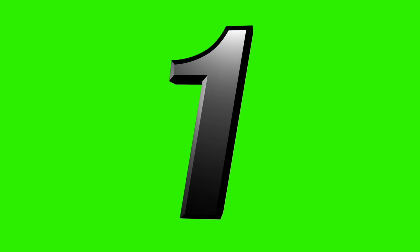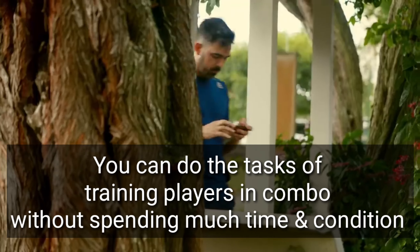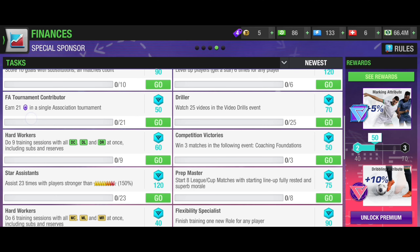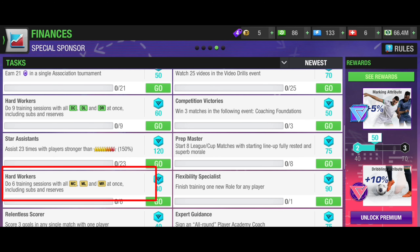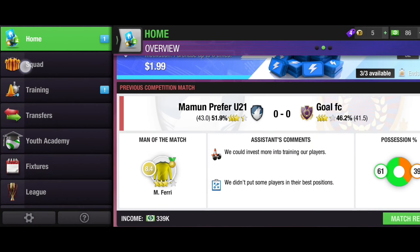Tips number one: tips to complete special sponsor tasks very easily. You can do the task of training players in combo without spending much time and condition. Here are the tasks available — 'Hard Worker': do nine training sessions with all DC, DL, DR add-ons including subs and reserves. Another similar one: 'Hard Worker': do six training sessions with all MC, ML, MR add-ons including subs and reserves.